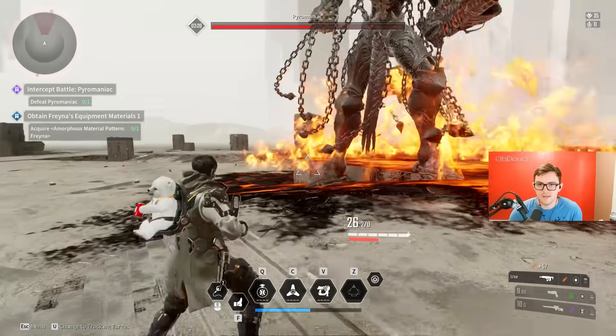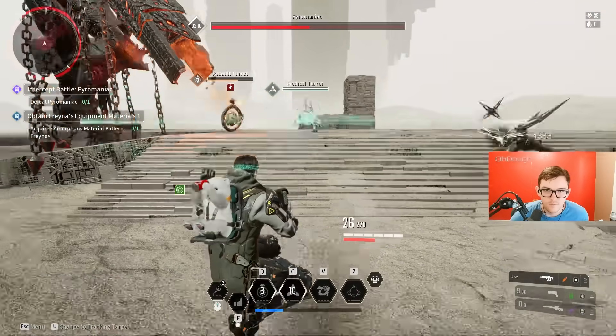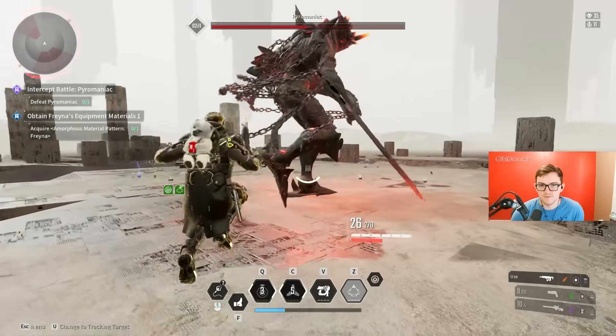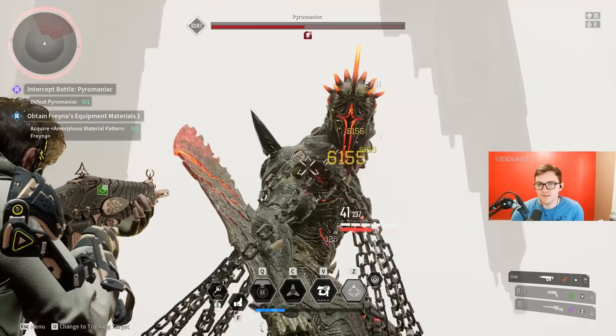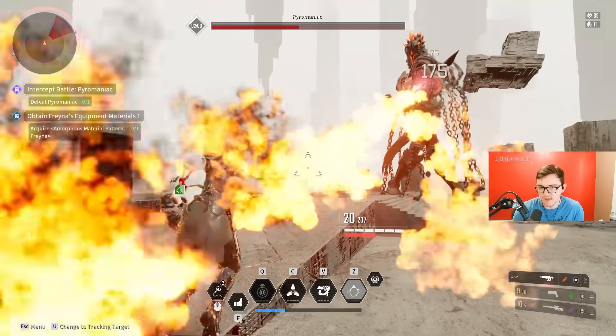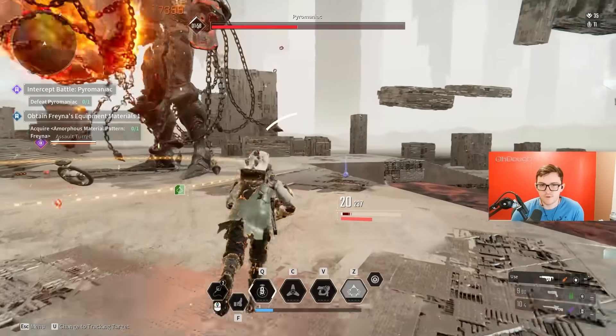We did it — it's so hard to hit that from the angle I was at. We have two minutes to do a little bit more than half its HP. Here I realize going for the shoulders is just better than going for the calves or the outer knee — so that's my main focus.